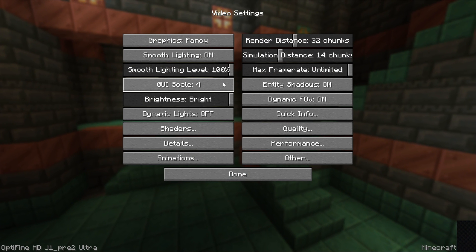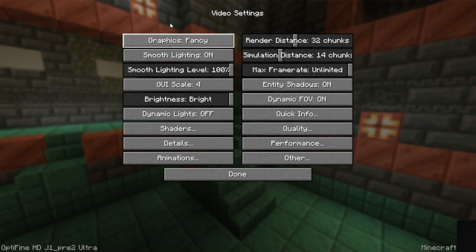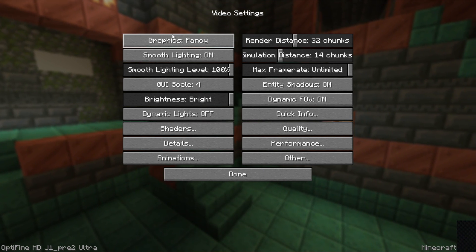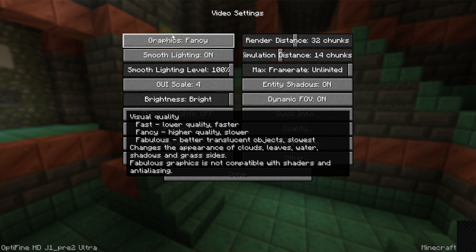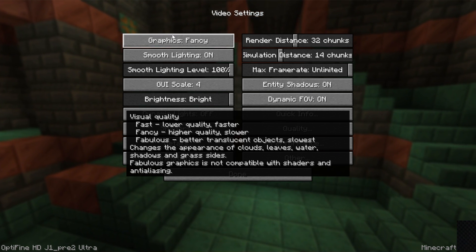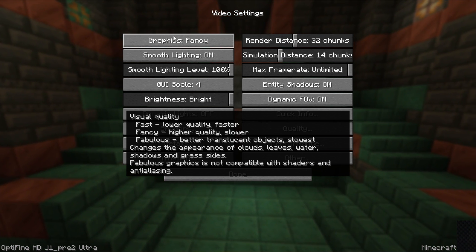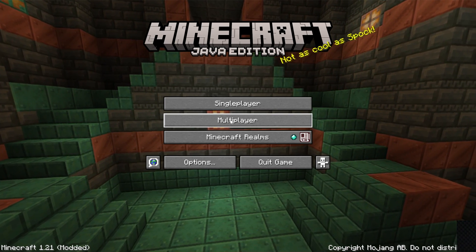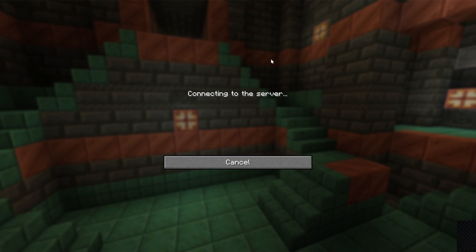Now we want to go into Video Settings. I'm going to configure this as if you have the worst computer in the world, and you can tweak from there. One cool thing about Optifine is if you hover over a setting, you can see what it does. Faster means the highest FPS; slower and slowest give lower FPS. We're going to set everything up to get the most FPS possible. Go ahead and join a server to get a starting FPS value — press F3 and check the top left.